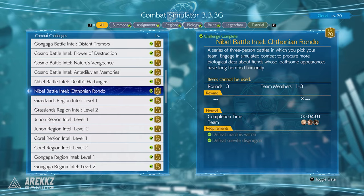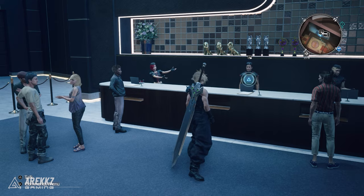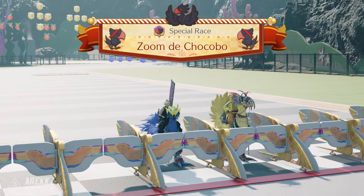A second AP up materia can be obtained in the Mount Nibel combat simulation called Chthonian Rondo. There's a third one also in the combat simulation in the Coral Battle Intel, Badland Beasts. For the final one you will need to do the 6 person bout Undulating Quartet in the Golden Saucer in the Musclehead Colosseum.